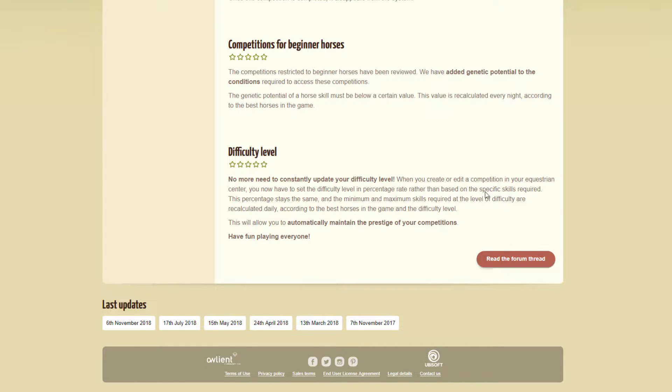So when you create or edit a competition in your equestrian center, you now have to set the difficulty level in percentage rather than based on the specific skills required. This percentage stays the same. The minimum and maximum skills required at the level of difficulty are recalculated daily according to the best horses in the game. This will allow you to automatically maintain the prestige of your competitions. So essentially, you don't need to waste time updating your competitions anymore. This applies to both Western and Classical EC competitions.